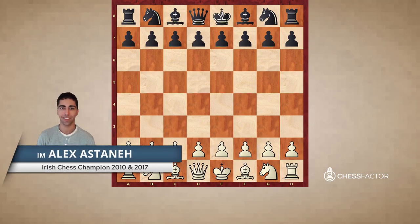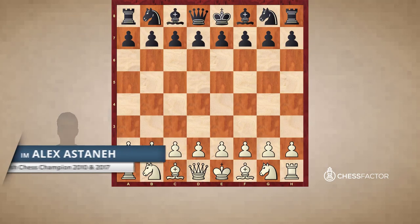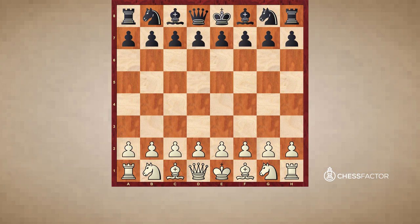We now turn our focus towards king safety. King safety is probably the most important principle, not just in the opening phase of a game, but in a game full stop. If ever one player's king is in really bad shape, that is what will dominate proceedings, and each side will strategize around this point — whether white tries to exploit the unsafe black king, or black launches an assault against the white king.